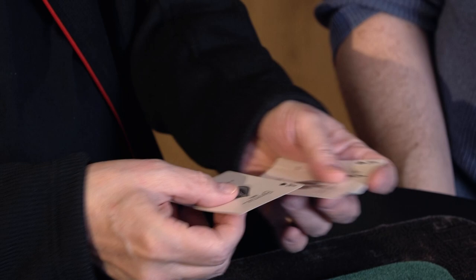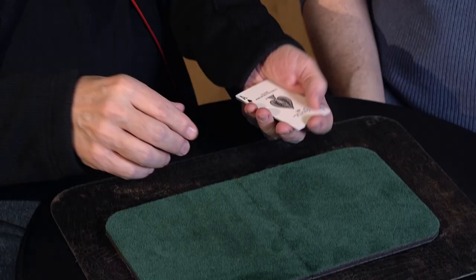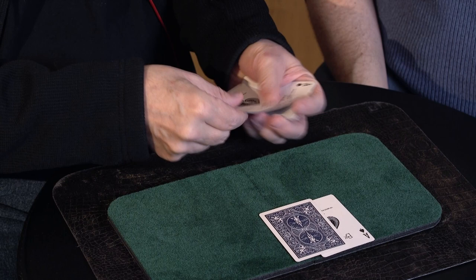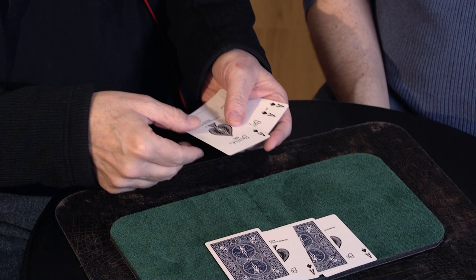And I brought some cards along. One of my favorite cards — these are aces of spades. Here's what I'm going to do. First we're going to talk about the moves. So I'll put four of these down on the table, face up and face down. And we use the other four for the moves, because here's what happens.